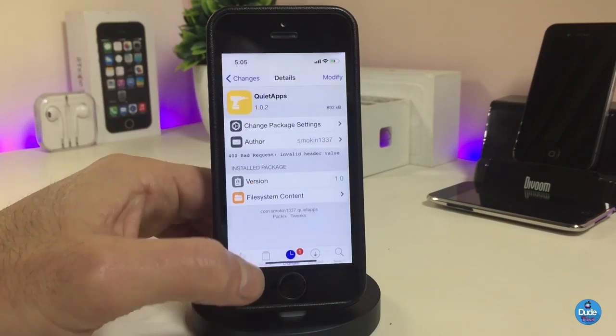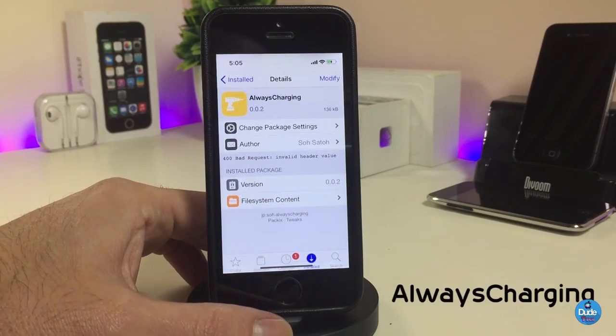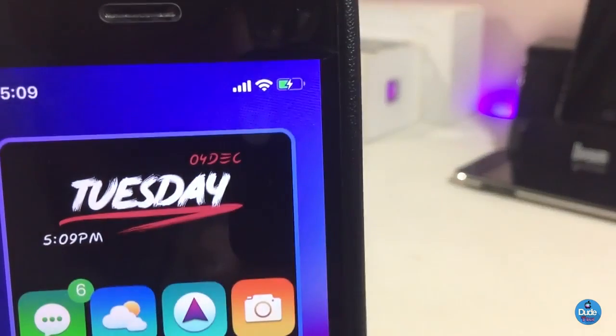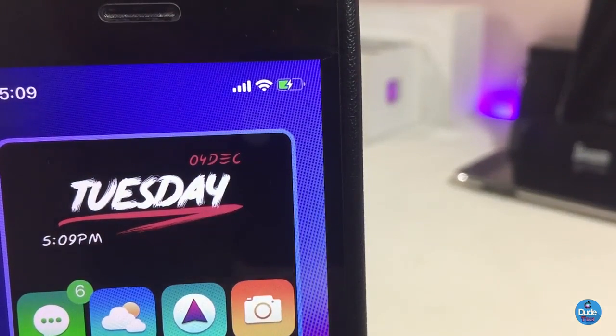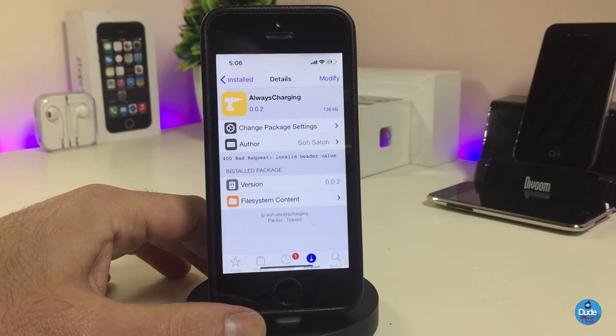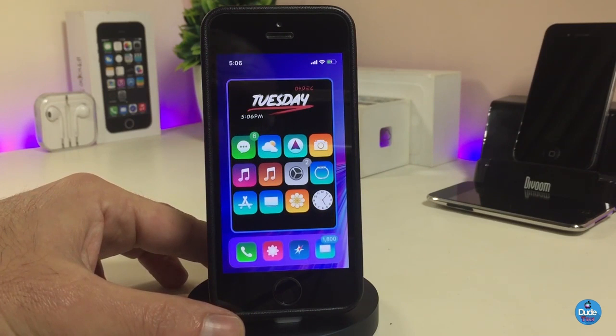If you want to bring that kind of notification-muting functionality to your device, go ahead and download Quiet Apps. The next Cydia tweak is Always Charging. Once you download it, the tweak will always show your battery indicator as if you have your device plugged in on charge. As I showed you, it looks like you keep your device on charge constantly. If you want to bring that style to your device, go ahead and download Always Charging.